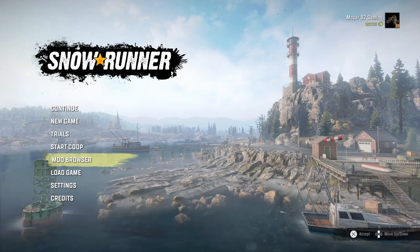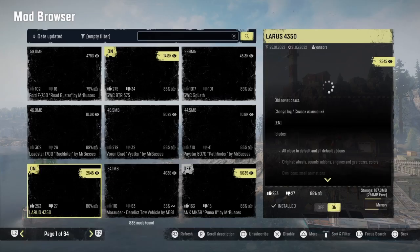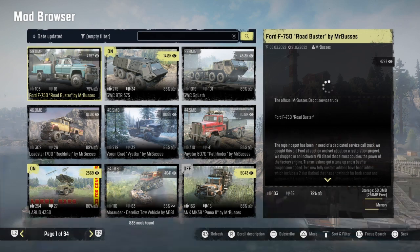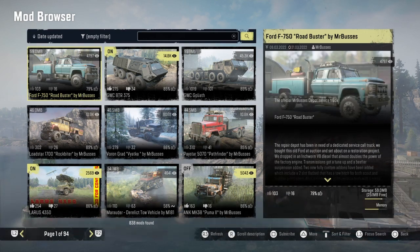Hello everyone, welcome back to SnowRunner. Today's console mod update we got the Ford F750 Road Buster by Mr. Busses.